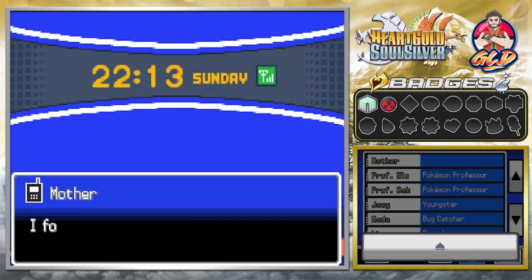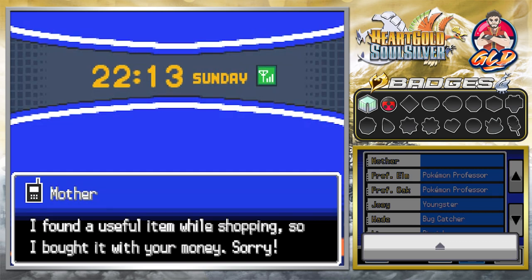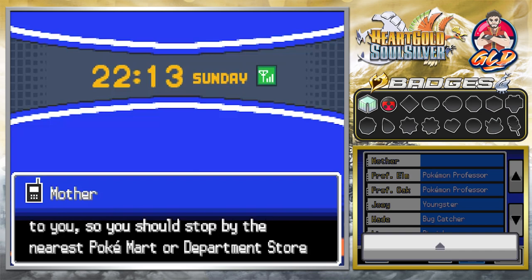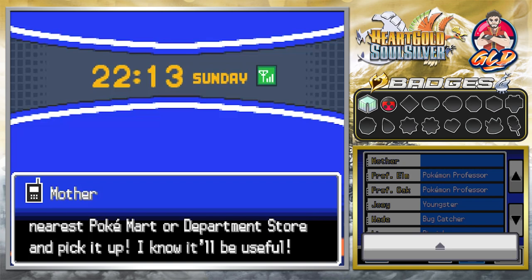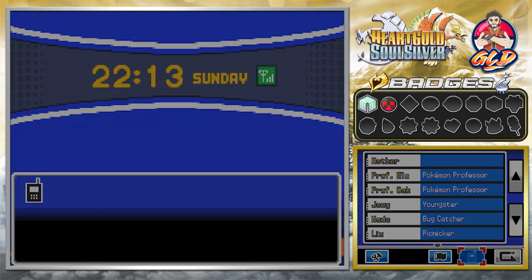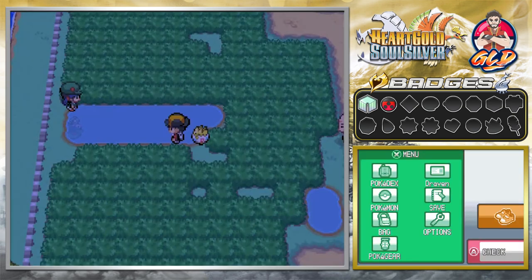Mom's calling us — she says, 'Hello! Hi Draven, how are you? I found a useful item while shopping so I bought it with your money, sorry. I asked the delivery man to take it to you — you should pick it up at the Pokemon Center.' I hope it's a Moonstone or something useful.